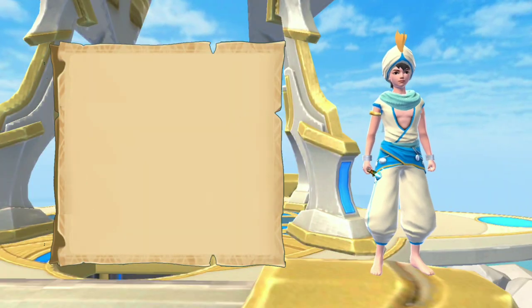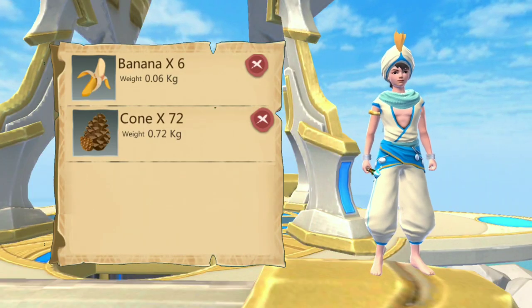In order to tame the Giant Ape, you will need the following materials: banana, cone, and hairy crab.